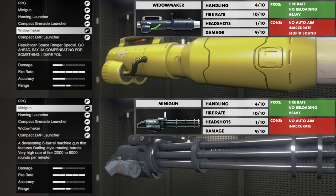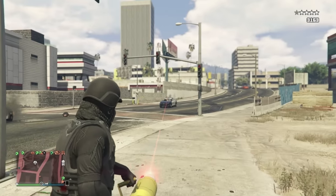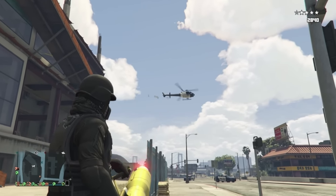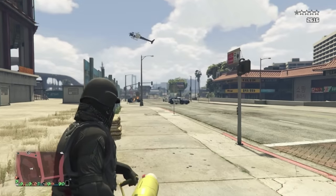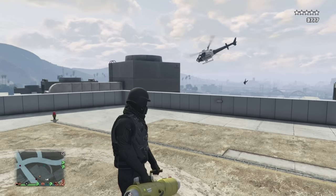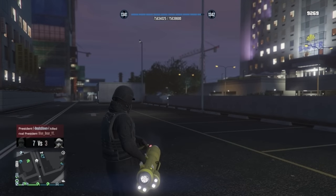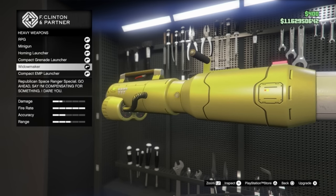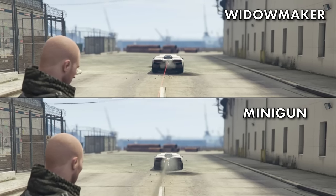Both the Minigun and the Widowmaker are great for quick attacks on multiple vehicles, especially when aiming for windows of cars. They're also great at taking down choppers, as a few hits on the tail rotor will send them spinning to their demise. In PvP they are superb at pinning down enemies behind cover. The Minigun can only be unlocked at rank 120 whereas the Widowmaker can be purchased straight away — there's no noticeable difference in performance, so it's down to personal preference.